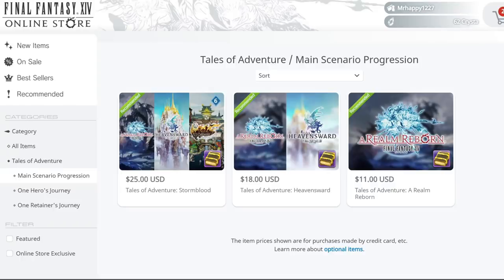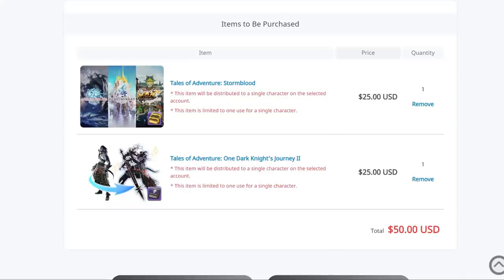The job boost and the highest tier story boost cost $25 US each when not on sale. So boosting a character from absolutely nothing to, at the time of this video, one job at level 70 and level 70 main story progression would run you about 50 bucks, and that'll update as more expansions come out. My advice: if you like healers or casters, grab the Summoner or Scholar boosts. These will actually get you two jobs leveled for the price of one, but whichever one you don't buy won't have gear or any of its job quests completed.